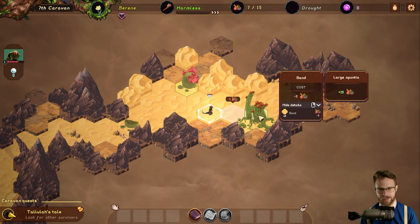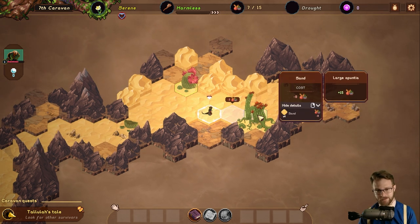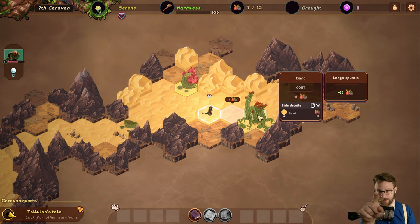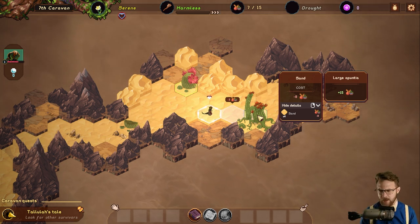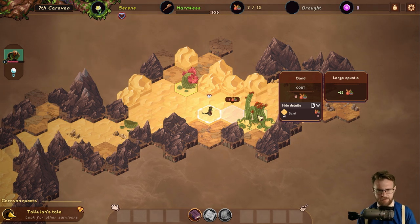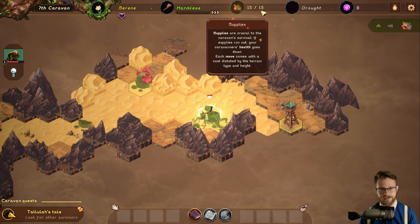We encounter a large opuntia cactus. It looks like we're going to lose eight food but then gain fifteen. We have details we can hide. The icon got me with the high details — it's a little low res, couldn't quite figure out what it was, but I took a guess and it was right. I bet most people would probably feel the same way. Let's go grab our food and resupply.